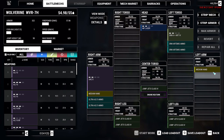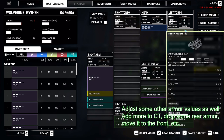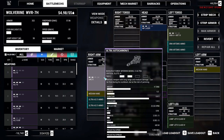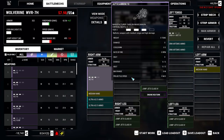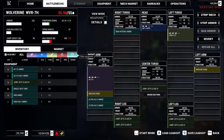The stock build is pretty decent. All I would do is reduce some armor on the left arm and add it to the right — you want to protect that UAC-5 after all. The good thing about this mech is that once you lose the UAC-5, and you will lose the UAC-5, you can just drop the Artemis on the SRMs and replace it with an AC-10.